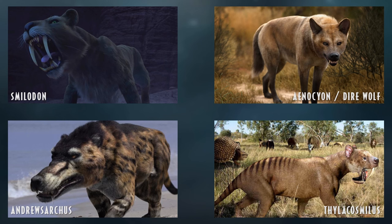Andrewsarchus is our next species — a mysterious animal. It is supposedly the largest mammalian carnivore ever discovered, however we only have one fossil of it, found in either Mongolia or Pakistan by Roy Chapman Andrews, and all we have is that top jaw. We really don't know what the rest of the animal looked like — whether it resembled an entelodont or a giant wolf. If added to Jurassic World Evolution 3, they would likely go for the wolf-like appearance as known from Walking with Beasts, but they could be very creative with it.